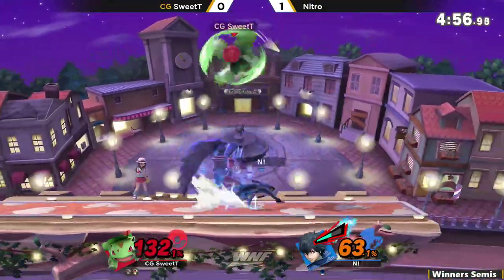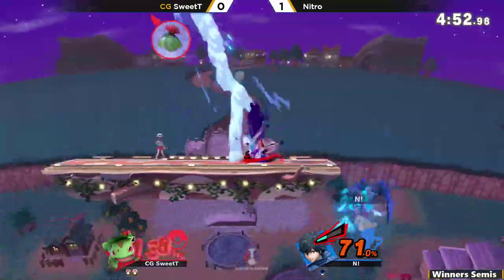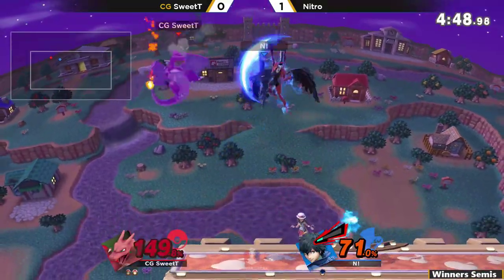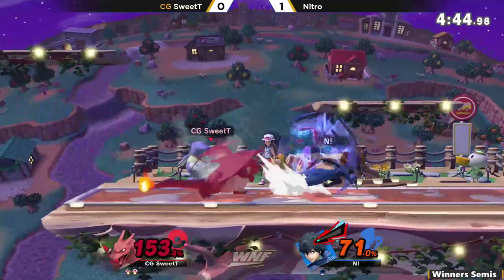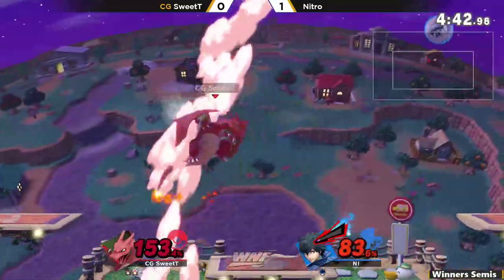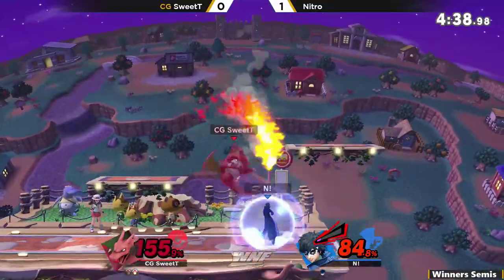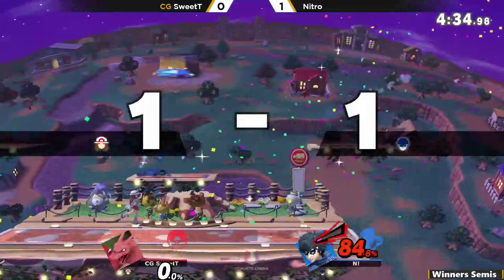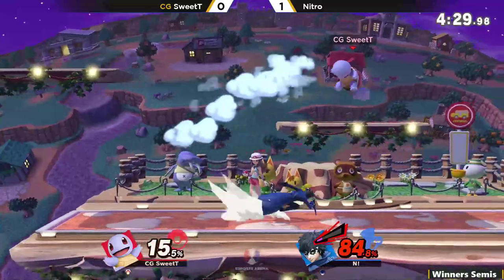Sweet Tea could get that up-B. Classic. He just needs to avoid Arsene for these last few seconds — that's why he went to Charizard and lived a little bit longer. He retreated to ledge and didn't even threaten that up-B out of shield. Sweet Tea actually has a stock advantage, pretty comfortably. We get a dive for that up-B out of shield on the platform.